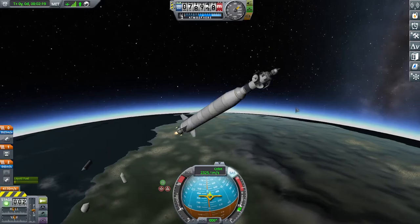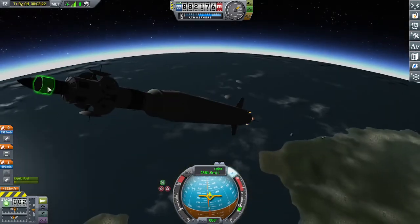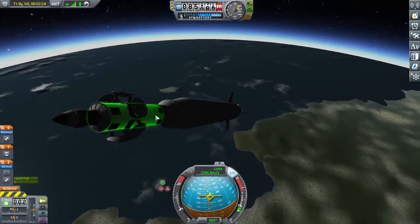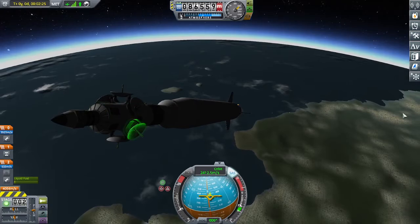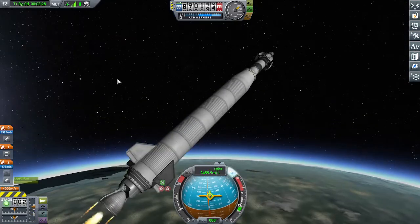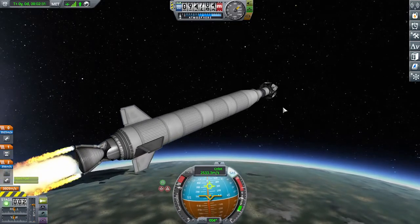You can see the clamshell pieces of the fairing come off and we have a simple little communications satellite here — probe core, a bunch of relay antennae, solar panels on the top and the bottom — and it's time to start circularizing.